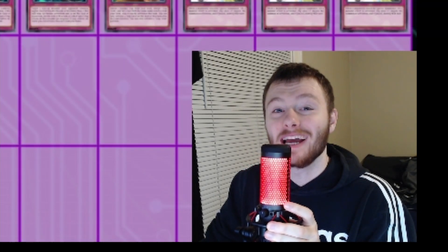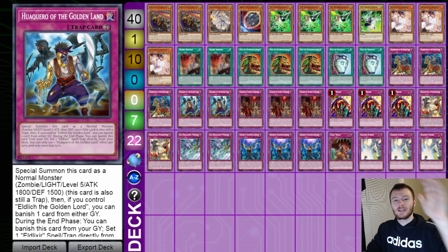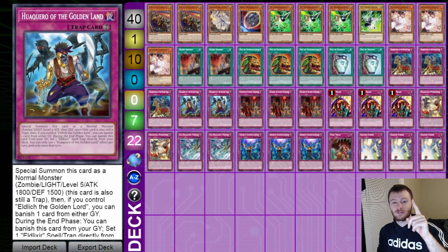Skill Drain is at three, baby! What is up, Nation — it is your boy Duo, and today I have something very special for you guys. The ban list is out and the Dogmatica nation got away with highway robbery. We still have two copies of Nadir's Servant, so today I figured I'd bring you guys a little updated Eldlich Dogmatica list. Make sure to like and subscribe and let's get right into this video.